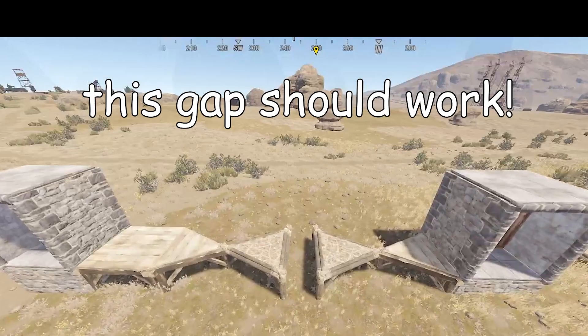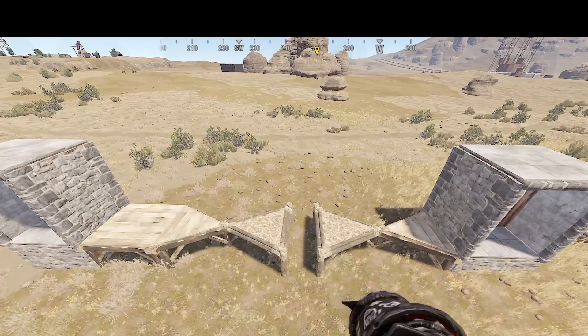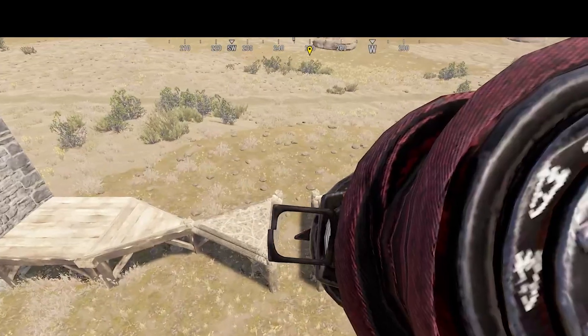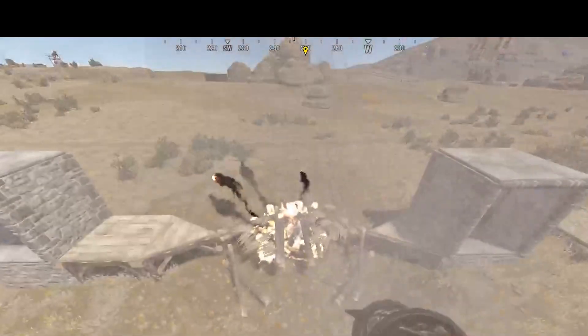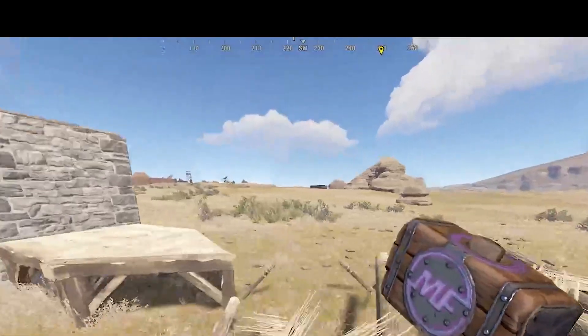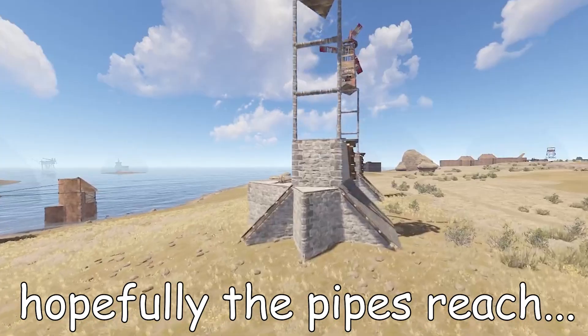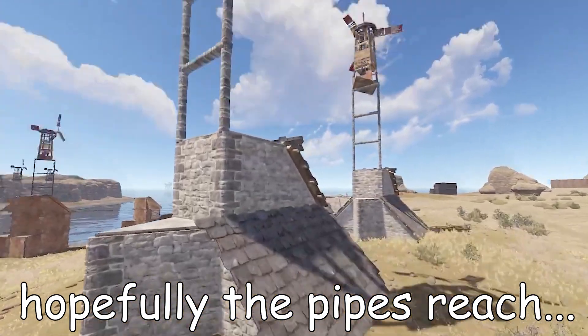We want to have a one-by-two, so let's try this out to see if we can get a triangle on each side — close enough hopefully, but not close enough that they both get splashed by rockets. That looks promising: full health there and full health there. So that's a workable gap.